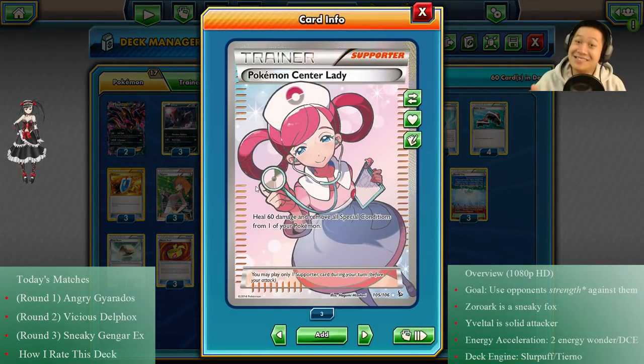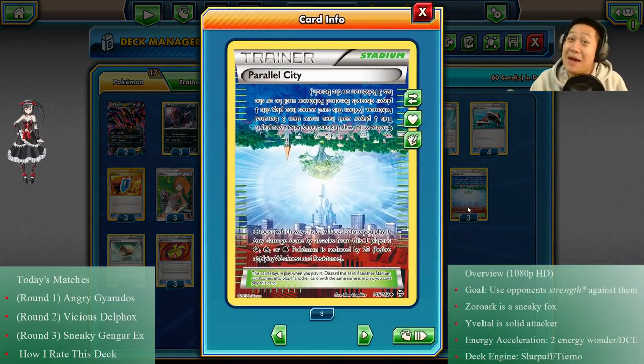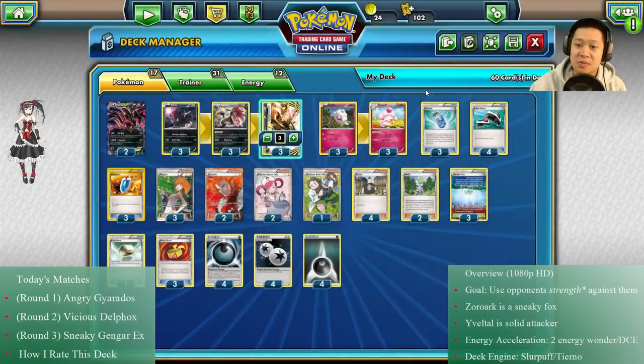I added some Pokémon Center Lady because keeping my Pokémon alive and getting more value out of them is important — you'll see that. And of course Parallel City is back, which has been missing from my past couple decks. Parallel City constricts their bench sometimes, or it reduces their damage if they're using one of the three primary elements.